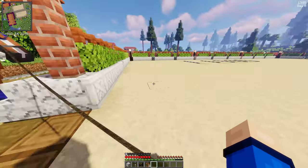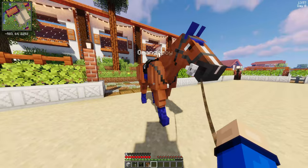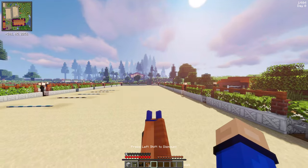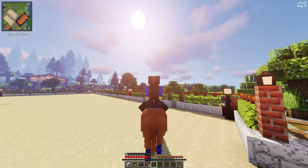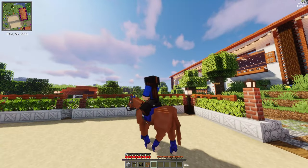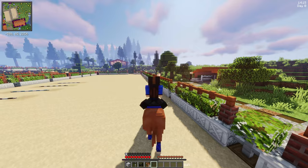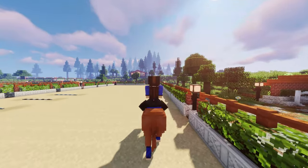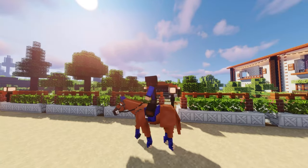Now that we are here, let's go ahead and mount up. I'm going to start just by walking around the arena for a little bit to warm ourselves up. I have seen some swim servers use a mod where they can build jumping courses outside the arena and then rotate them in.